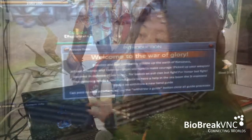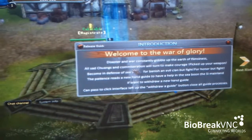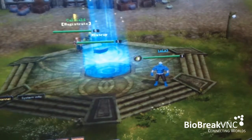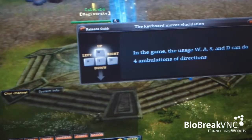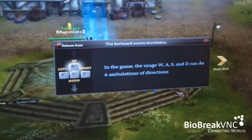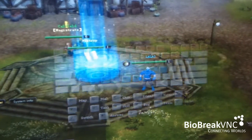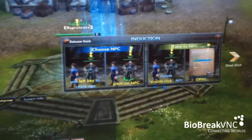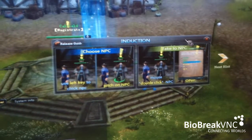For the game system, we have a lot of tips to help new players know how to play the game. For example, the tips and instructions — you will see a lot of notices sparkle in the right corner. It will include tips such as how to control the character, how to use the keyboard to move, how to accept a quest and complete a quest. We have a very friendly UI to help them understand.